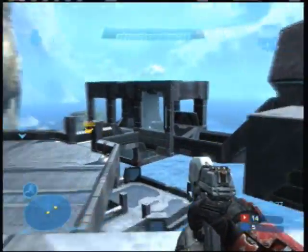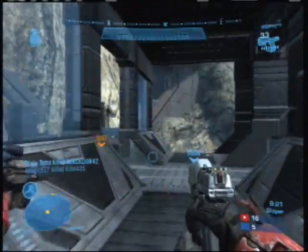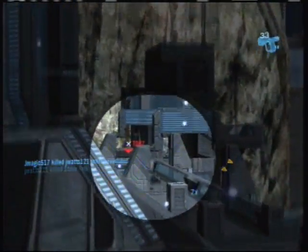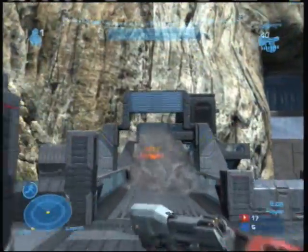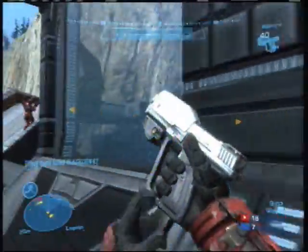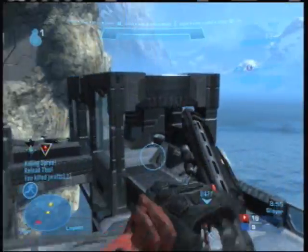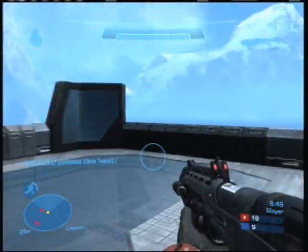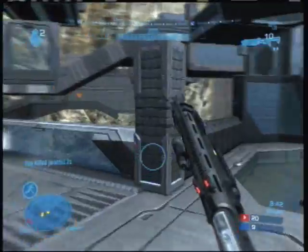I switched out that grenade launcher because it only had one shot left and I didn't want to get caught without enough ammunition. I'm running down here to give my teammates a little bit of support as the blue team rushes this walkway, but it looks like they're going to turn around and come up the grab lift on the other side, so I spin around and try to help out on this side too. There is a med pack at the top here — that's useful to note. I jumped down to the bottom because I was getting ambushed from two different sides, and I was able to escape death there luckily.